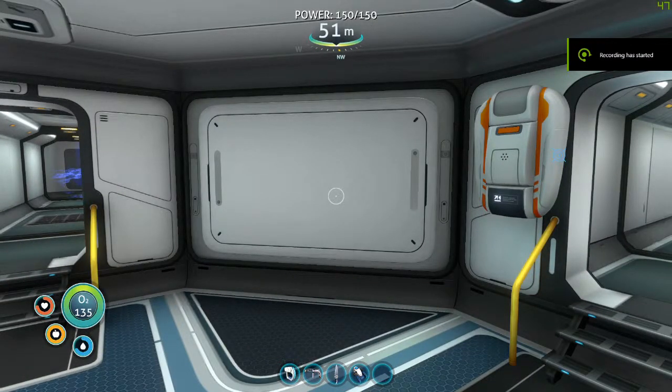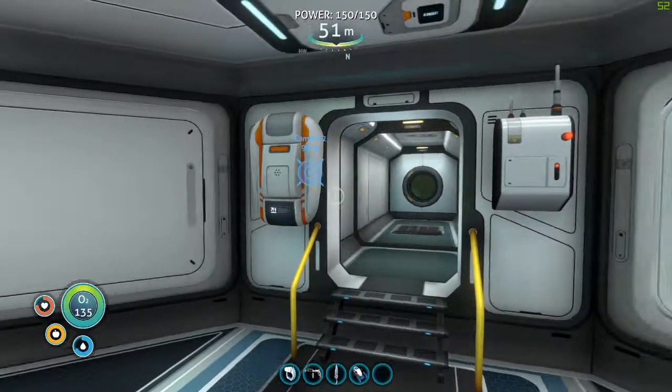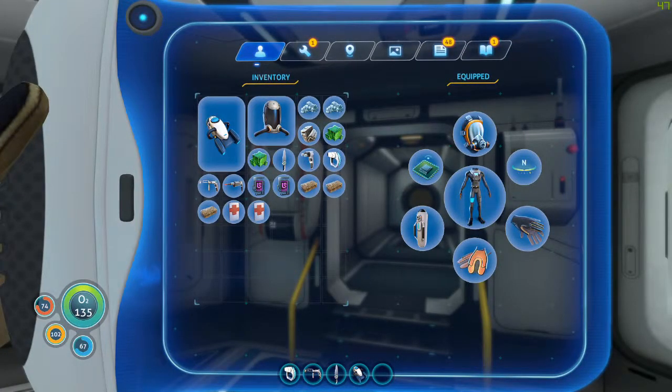Hello everybody, welcome back to another episode of Subnautica. Today we are going to go spelunking — I'm going to pull up the Subnautica map. We're gonna look for wreckages. This map gives me locations of some wreckages and tells me which leviathans and predators are in which zones, which is really helpful.